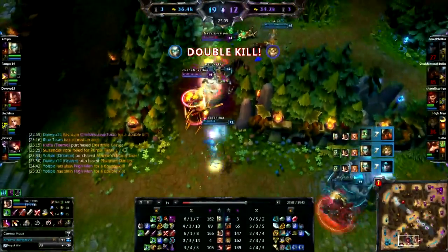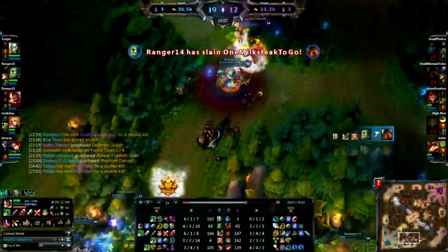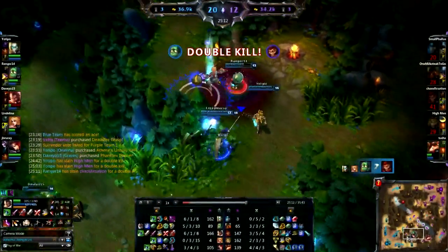Depending on your team comp is where you want to have the fights. If you have a lot of AoEs, you want to force them down a choke point so that all your AoEs can hit all the enemy champions. Understand your champion and where you want to fight.